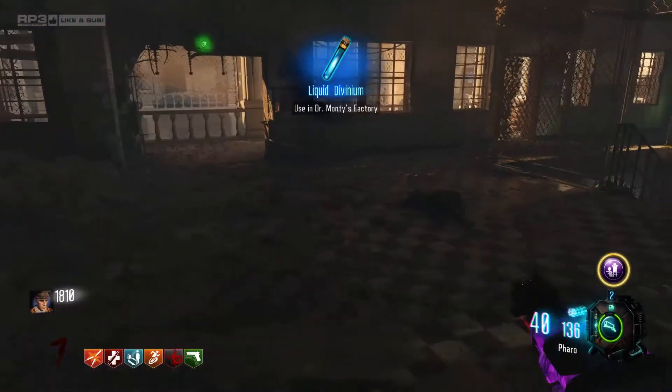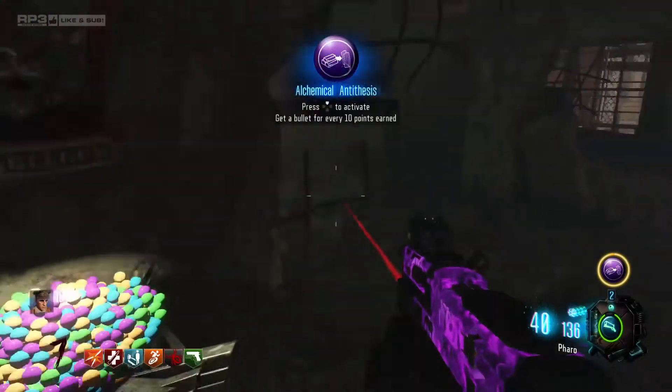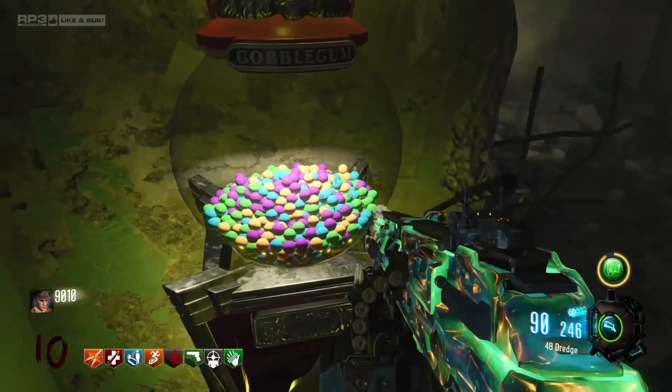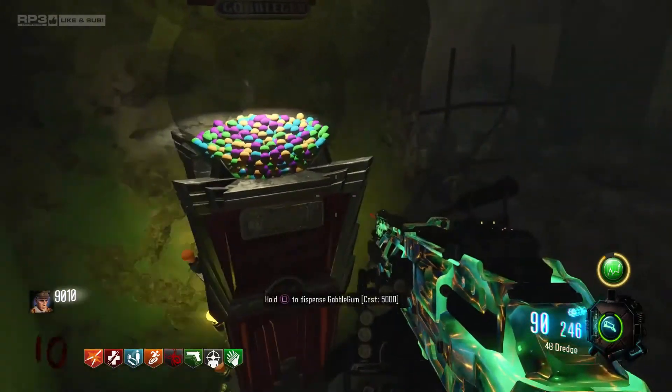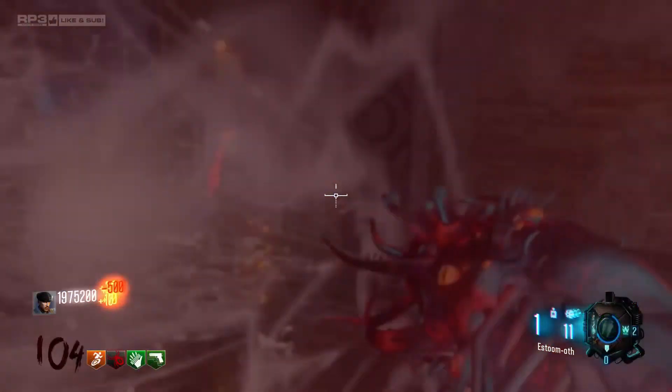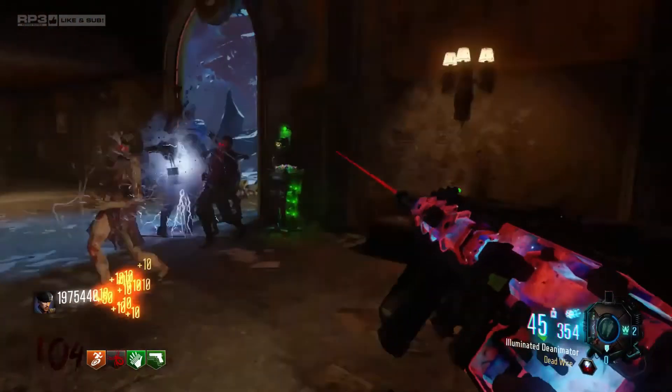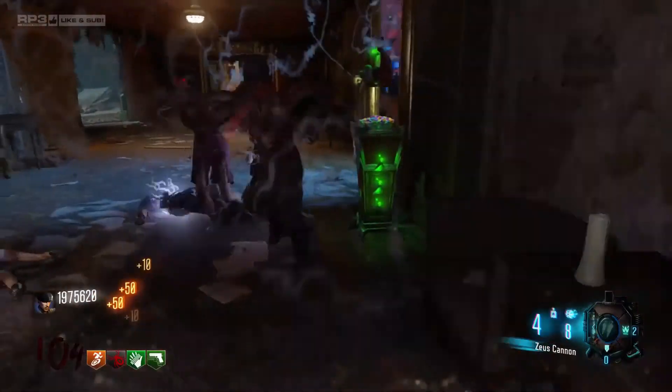From rounds 1 to 9, the second hit is 1500 and the third is 3000. At round 10, the second hit becomes 2500 and the third is 5000. This keeps increasing every 10 rounds. After round 100, the second hit can be over a million points.